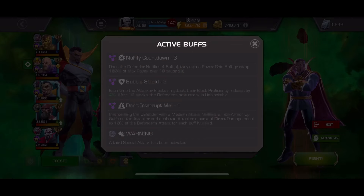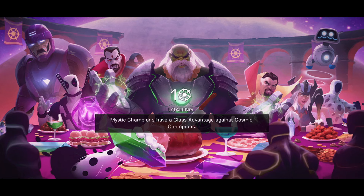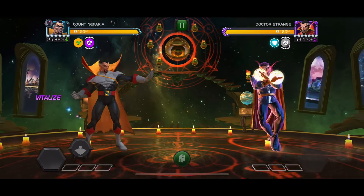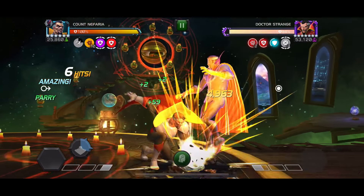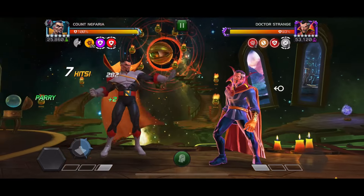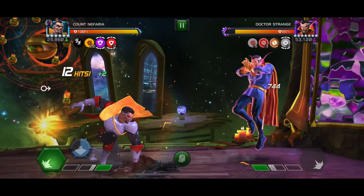I'm going to showcase a fight here — very small health, just a side quest Doctor Strange, but he has passive power gain, so I'll showcase the power control. Basically you want to parry, do the evade, and place two of the energy build-up charges. I don't have the Iron Man synergy so it's just two charges. When your evade is on cooldown and you parry, you gain 10 of your ionic charges, which is helpful — so feel free to do parry medium, medium, parry medium, medium and just keep doing that.